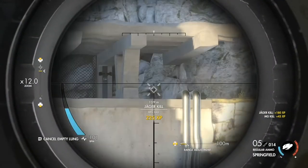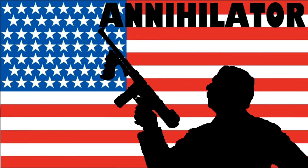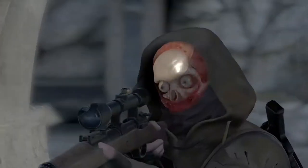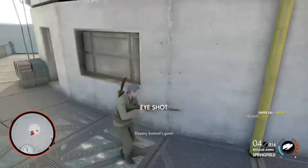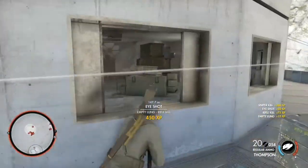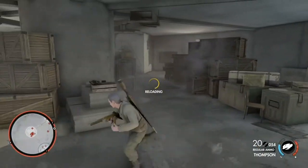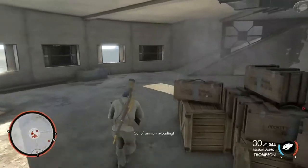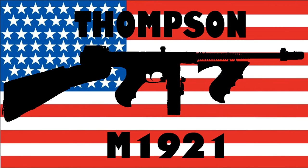The M1A1 Thompson originates from a submachine gun developed by John Thompson, known as the Annihilator. The weapon was designed during the twilight hours of World War 1 as a competitor to the German MP18, but never saw action due to the end of the war. Thompson would not be bankrupted by world peace however — he refined the weapon and got rid of the rather uncouth name, and the end product of these toils was the Thompson M1921.